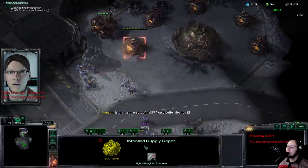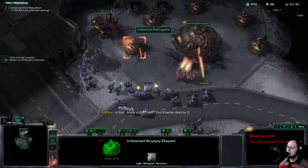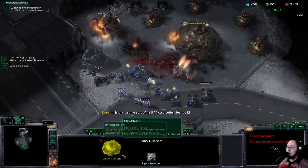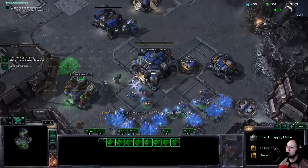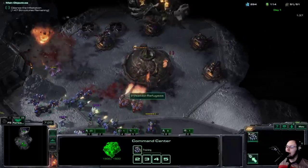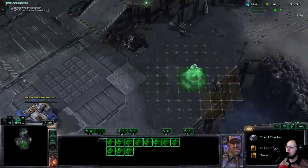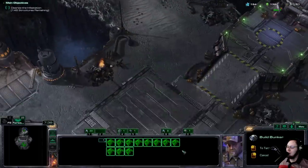The next change is the structures. The structures have massively increased HP — I believe it's four times as much, it might just be three times. They do not get killed real fast by anything. I think this really improves the mission because the buildings were just too weak for the most part — they got melted.